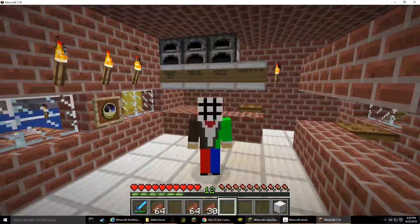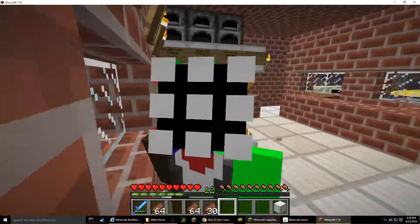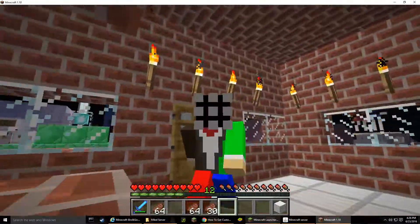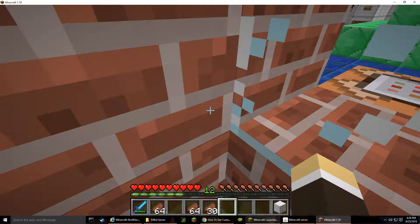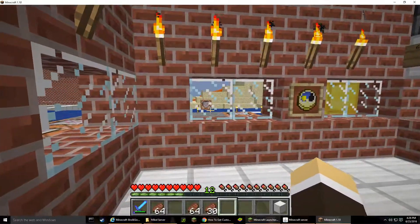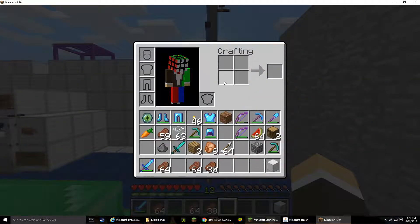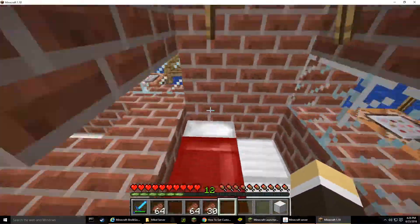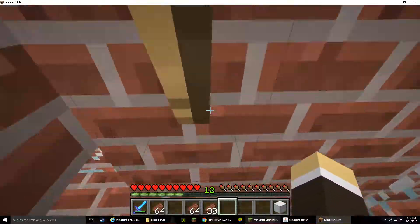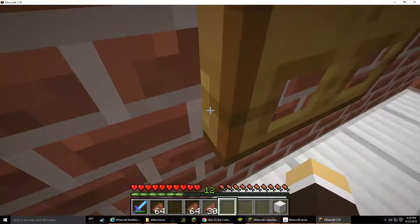I'm gonna have to fix that - I forgot to fix it. I did the skin myself, I tried to make it. I didn't make any mistakes except for the green thing right there, whatever. But the front looks good. I have brown, red, blue, and green - four colors on each side. When I crouch, when I jump, when I walk, it all looks okay.